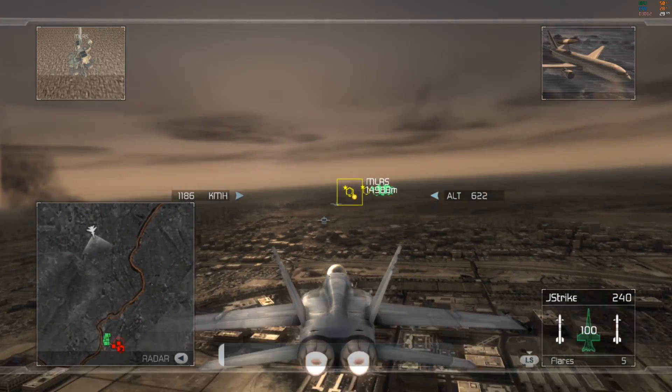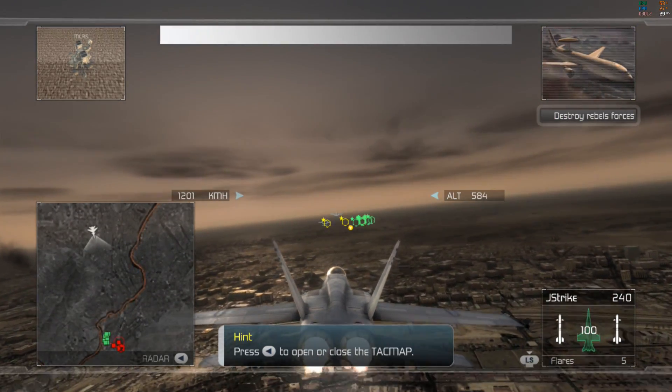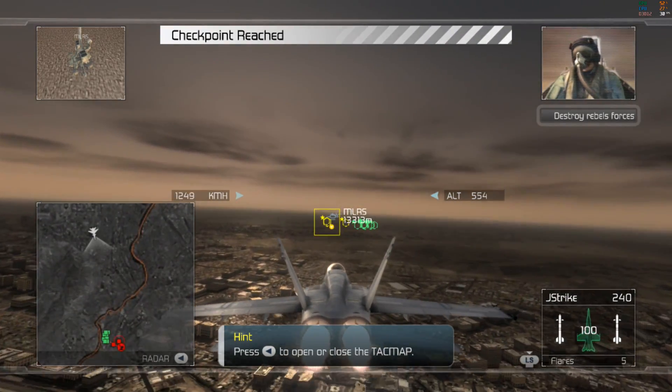I'm picking up a Rebel convoy at 1-4-9-er. You're clear to engage. Roger that, Citadel. Okay guys, let's go to work.